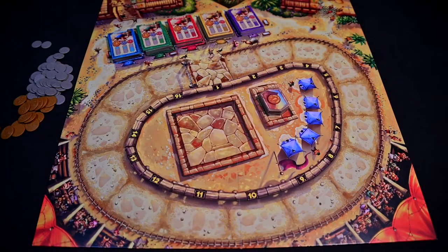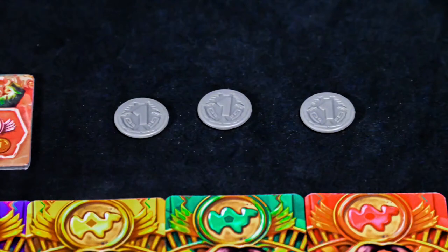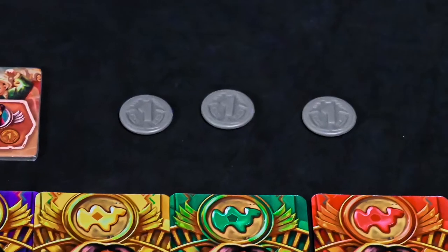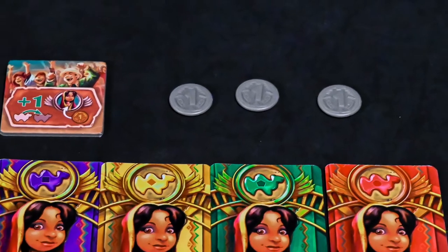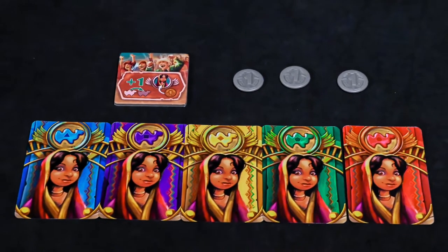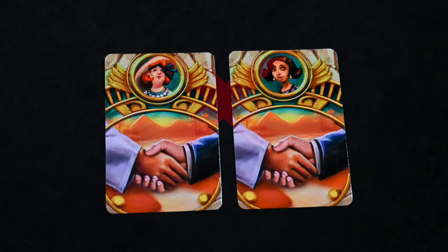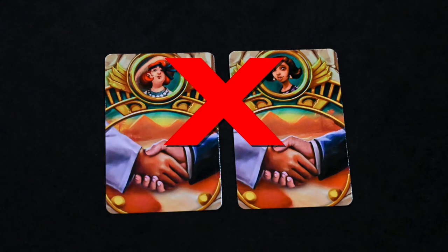Place all Egyptian Pounds near the board and give each player 3 Egyptian Pounds. Give each player 5 finish cards of 1 character and a matching spectator tile. If playing with 6 or more players, give each player a partnership card matching their character. If less than 6 players, partnership cards are not used.